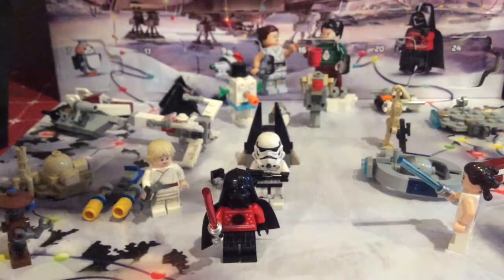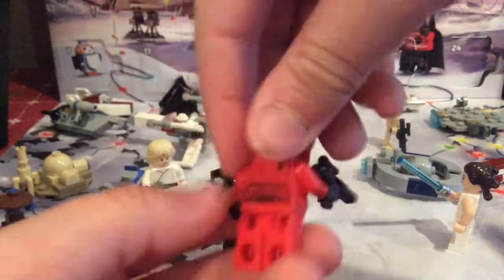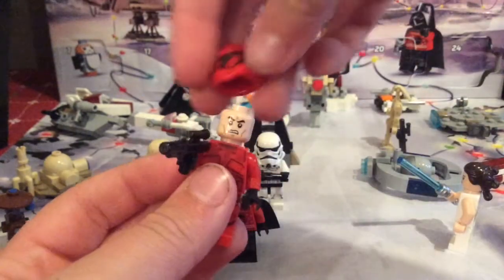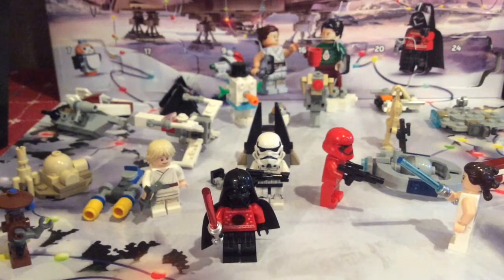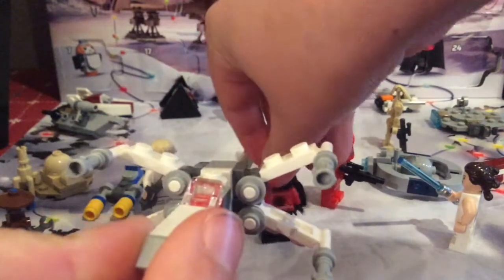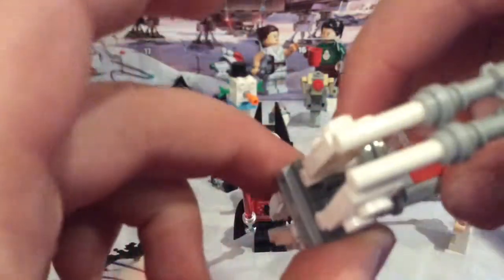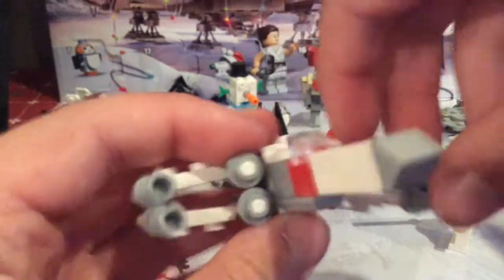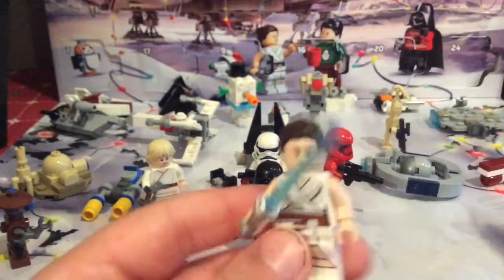Day number seven is the Sith Trooper - another Sith Trooper, pretty tactical look, with the angry clone face and a blaster. Day number eight is the X-Wing. You can have it in attack position with the S-foils, or in flight mode. There's also R2-D2, a pretty nice design, and it even has landing gear.